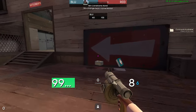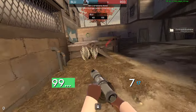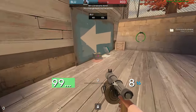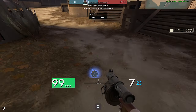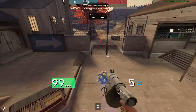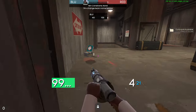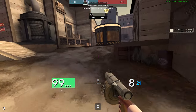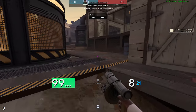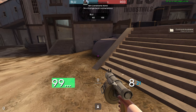I think that might be all I have to talk about on bagel. If there's anything to focus on, just focus on that positioning on point — focus on when you can and can't take those aggressive pokes across the point to do a lot of damage and spam. If you are good about playing the point and make it difficult for the other team, then you are going to have a good time on this map. But I think that's all from me — I'm sure there's a couple of things I'm forgetting, but hope you guys enjoyed. See you all later.